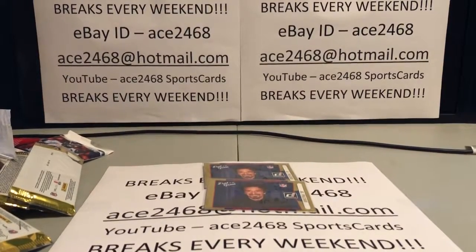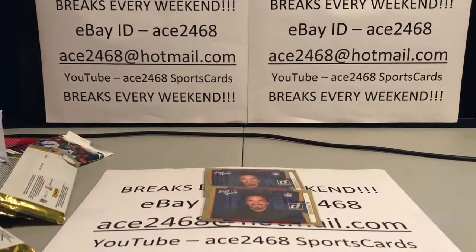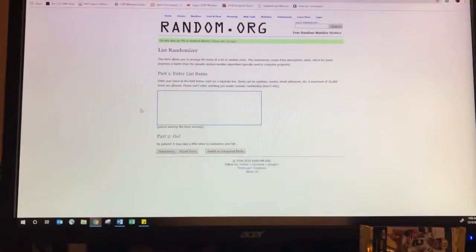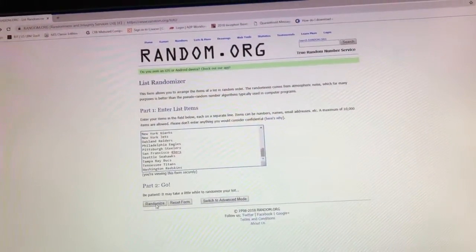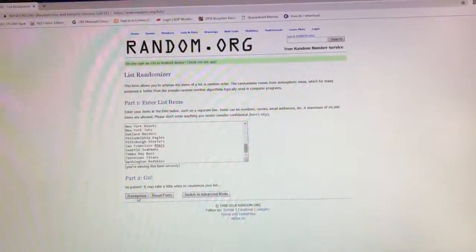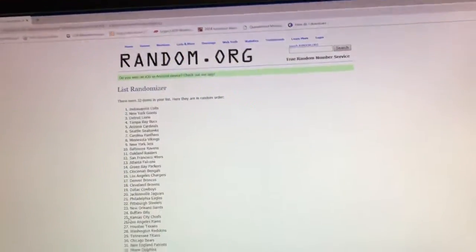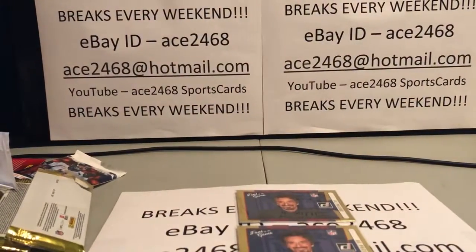What I'm going to do now is get the camera plugged in if I possibly can, because it's going to die any second. But we're going to do the randomization. I'm at random.org with the full list. I'm going to randomize and the top two get the Al Pacinos. Both teams will get Al Pacinos — randomizing right now. And there it is — 32 teams listed. The Colts and the Giants get it. The Colts get Al Pacino and the Giants get Al Pacino.